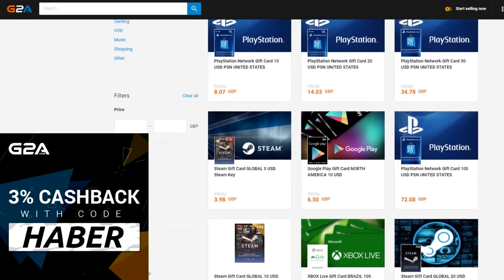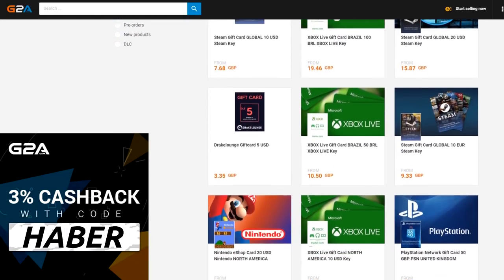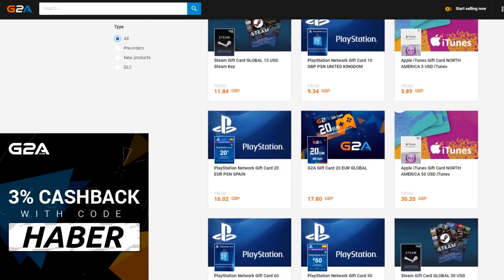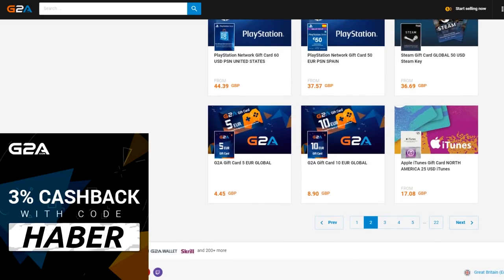FIFA 19 is finally here. If you want any cheap MSP or PSN for FIFA points or some cheap game codes, check out G2A.com. Use code HABER for 3% cash back — link is in the top line of the description below.